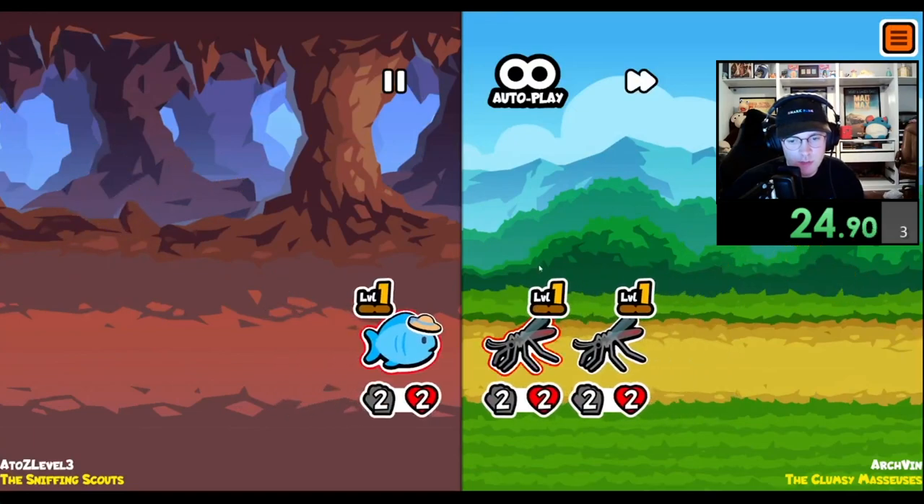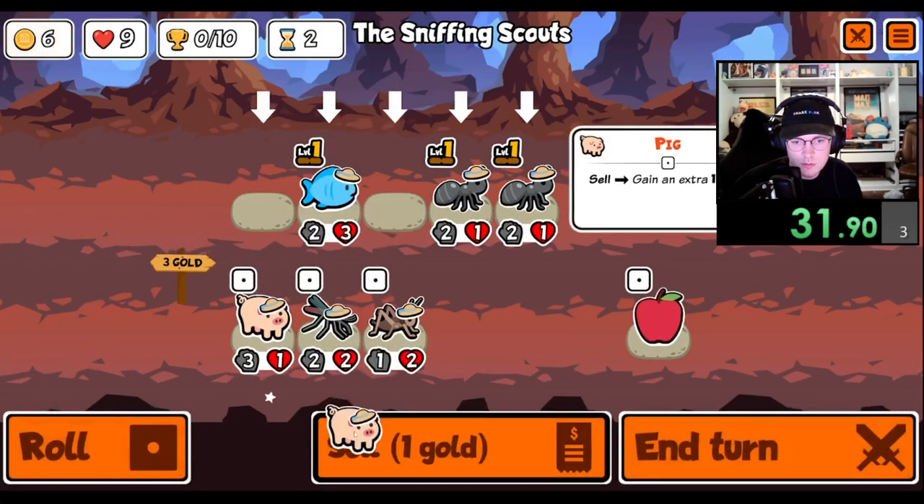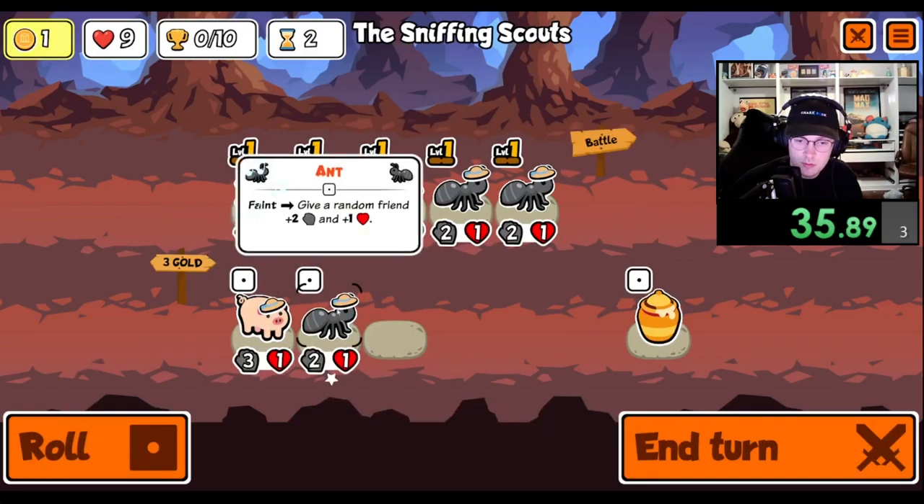Also, the Ox is a great counter to Hedgehog, Microbe, or Chili builds, because if the Ox loses the melon at any point during the fight, once the unit in front of it dies, the melon will just get replaced. But anyways, if you like the video, like it and subscribe if you want to see more challenges.